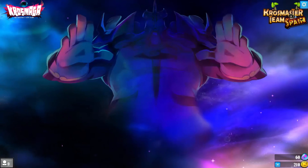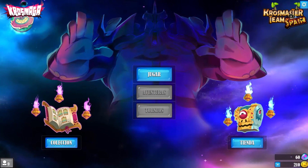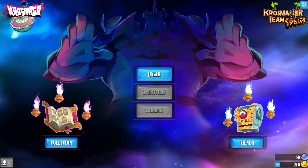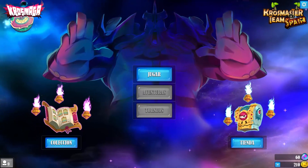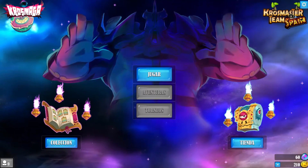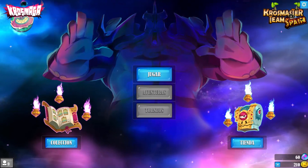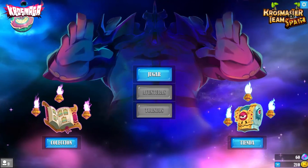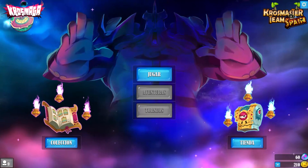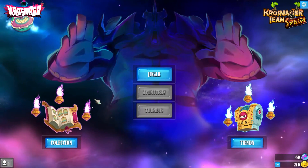Espero que os haya gustado esta partida. De nuevo tenemos dos códigos de Cross Maga en sorteo, dos códigos más para que disfrutéis con nosotros esta beta. ¿Qué tenéis que hacer? Lo de siempre: en este caso solo necesitáis poner el hashtag CrossMaga KTS. Lo podéis dejar en Facebook compartiendo la publicación y dándole me gusta, o aquí en YouTube simplemente poniendo el hashtag. Espero que os haya gustado, espero que lo disfrutéis. ¡Nos vemos en la arena! ¡Adiós!